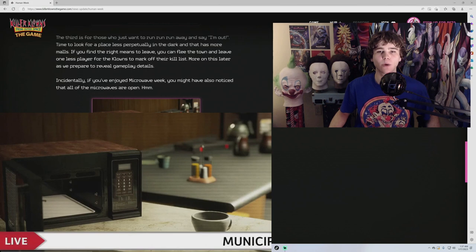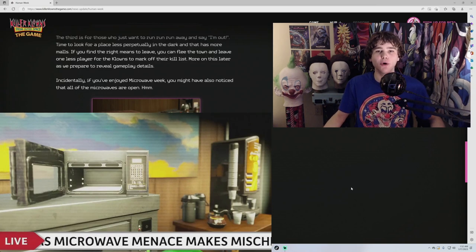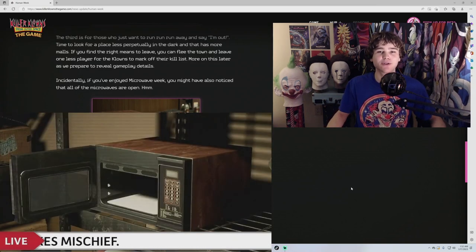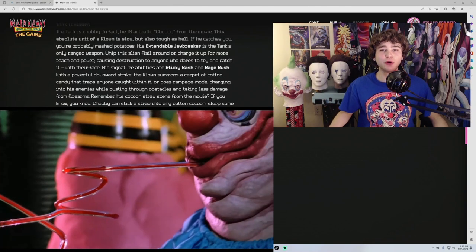Last week, Killer Clowns mentioned that microwaves will be in the game. This blog post explains that items can be opened and searched in the game — microwaves are just one of them, so who knows what you'll find in there.